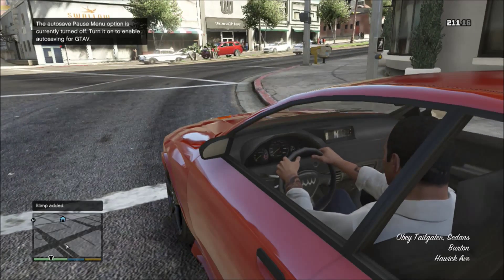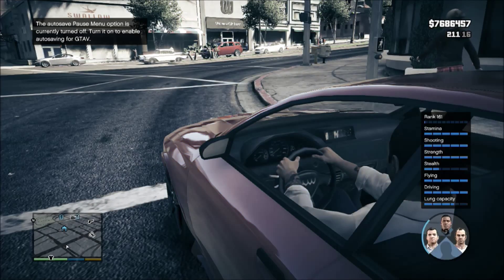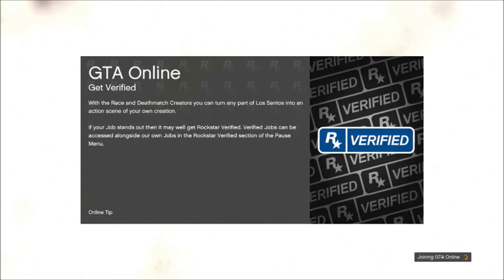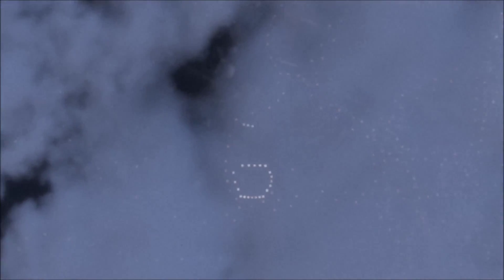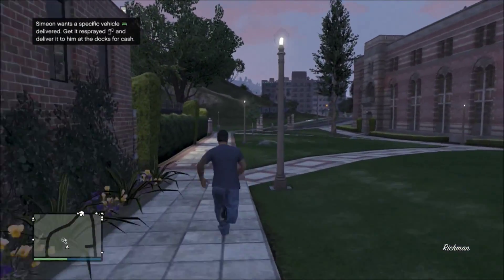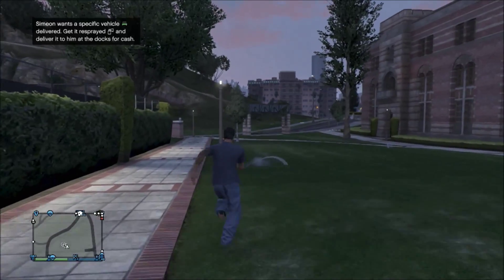Wait for the cinematic to happen — that will happen every time you leave GTA Online. Then click down on the d-pad and go to your online character. Some alerts will come up, just click through them.